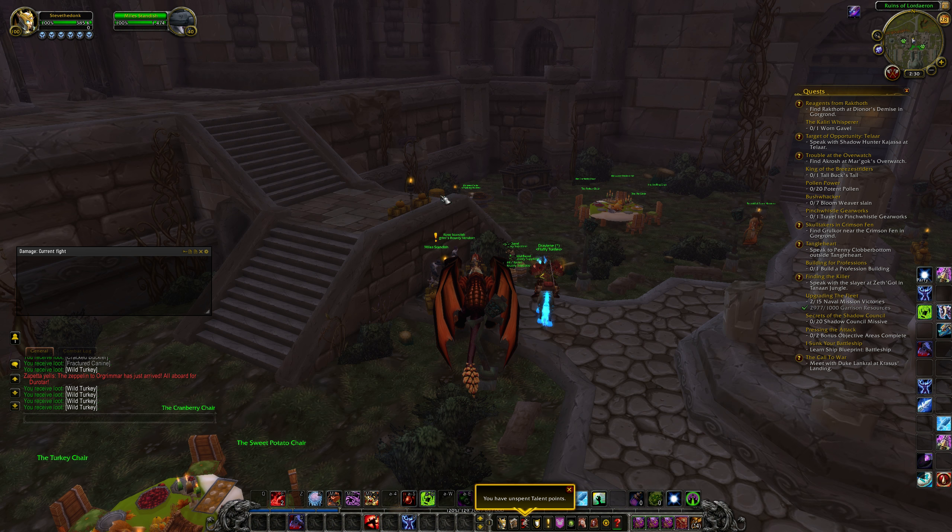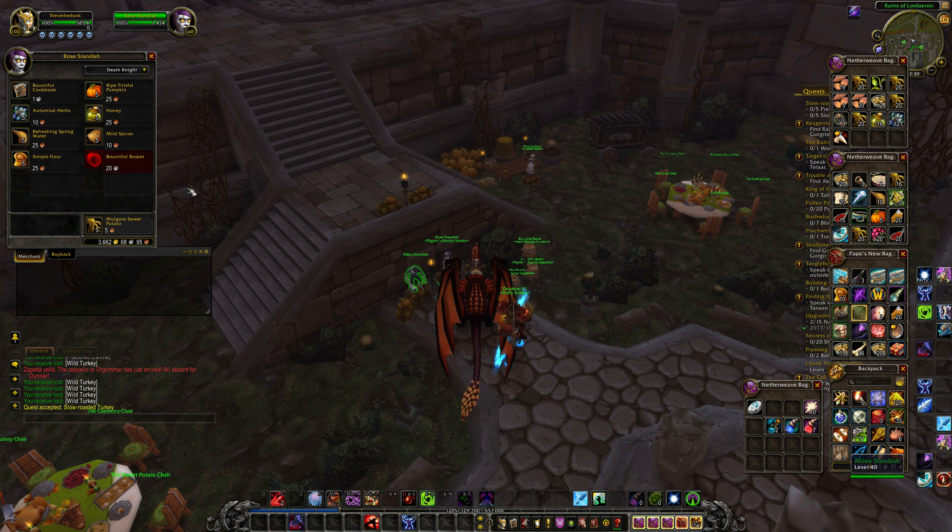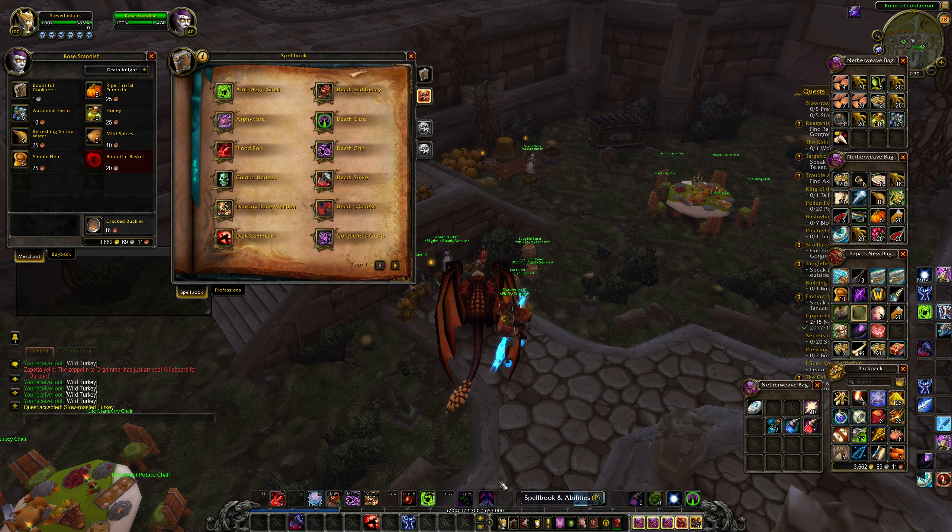Now essentially with this quest, what we need to do first is obtain the recipe Slow Roasted Turkey, which can be done by simply speaking to one of these NPCs and obtaining the Bountiful Cookbook. Once you've obtained the Bountiful Cookbook, all you need to do is open it, which should give you the Slow Roasted Turkey recipe.